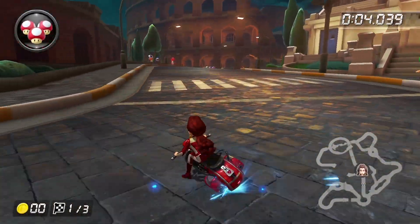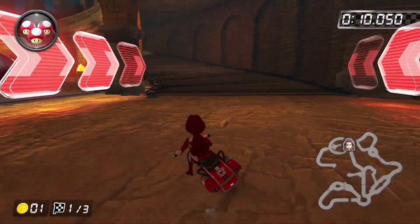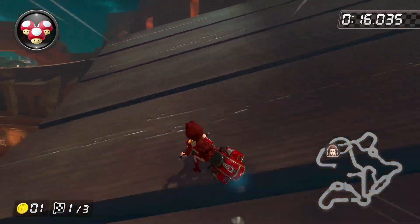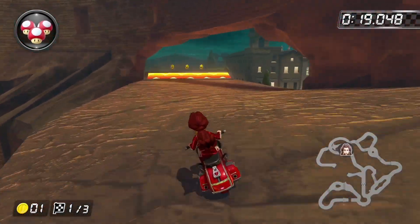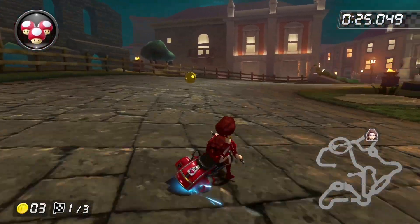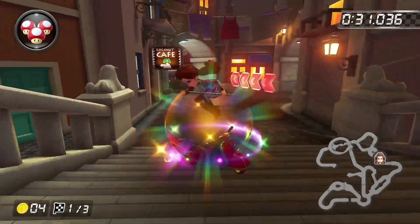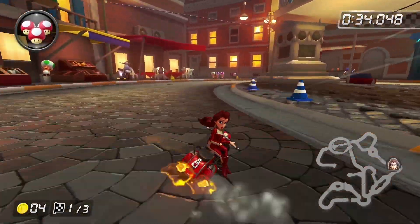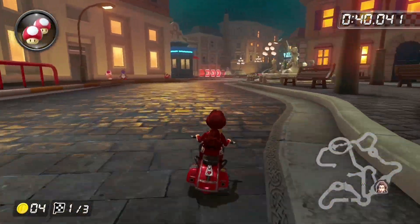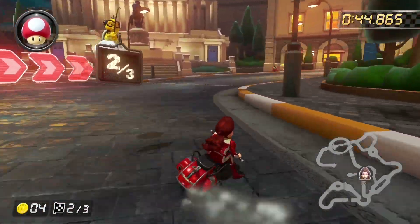The first of two city tracks included in this wave, Rome Avante brings racers to the streets of Italy at night. Like other Mario Kart Tour city tracks, this iteration combines the course's three routes together into one continuous route that occupies three laps. Numerous landmarks of Rome are seen throughout the track, like the Roman Forum and the Piazza del Campidoglio. The city-themed tracks normally don't do it for me, but Rome Avante is different — it offers more variety, and the nighttime aesthetic makes it stand out from the majority of city tracks that take place during the day. The only downside is that the layouts can be a little hard to understand with the confusing arrow markers.